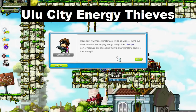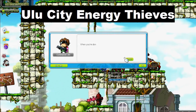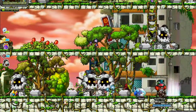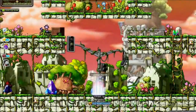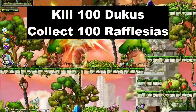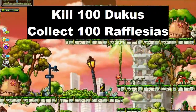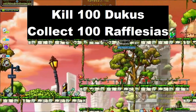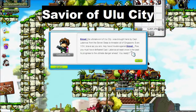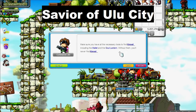The next quest is Ulu City Energy Thieves, and it's not as bad because you only have to kill one set of monsters and collect their drops. Past the Petrifighter map, you'll find tree-like creatures called Dokus. Kill 100 Dokus and collect 100 Rafflesias - the flower-like things on their heads that they drop. Once you collect all those, you get a hammer. That hammer, along with Captain Lutanica's drop, is what you need for the next quest: Savior of Ulu City.